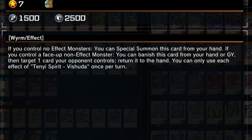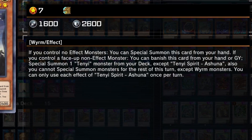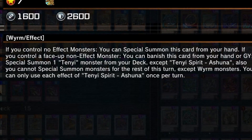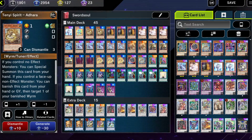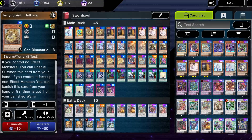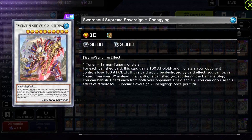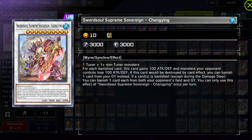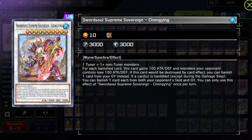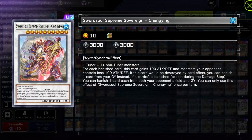The Tenyi monsters have powerful effects: Vashuta returns one of your opponent's cards to the hand, Asana special summons a Tenyi monster from your deck (though it locks you into Wyrm monsters for the rest of the turn), and Adhara returns one of your banished Wyrm monsters to your hand. Each has a cost — you banish them to activate these effects — which feeds right into Supreme Sovereign. Sovereign banishes a card from the field and one from the graveyard any time a banish happens, making it the perfect counter to Eldlich.